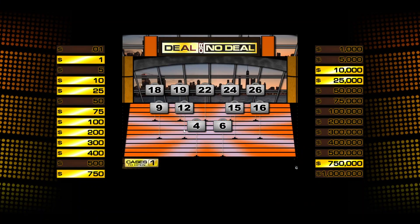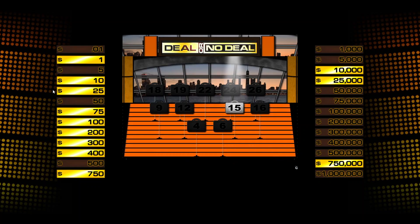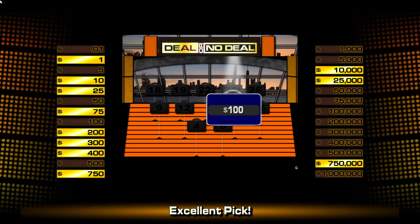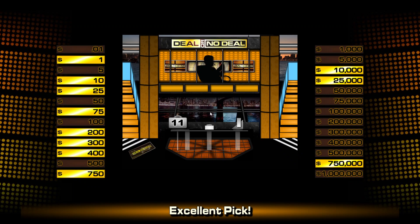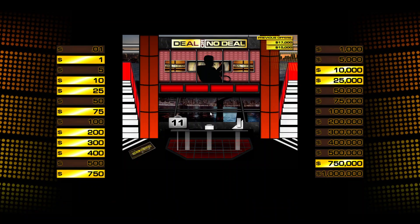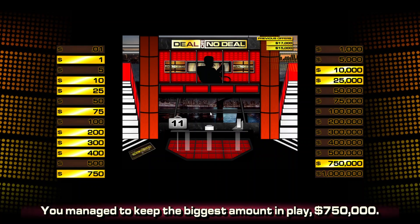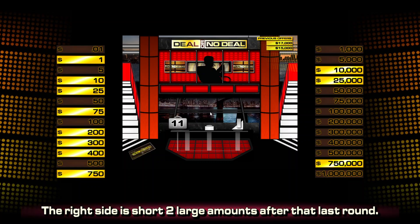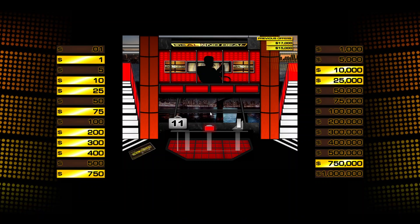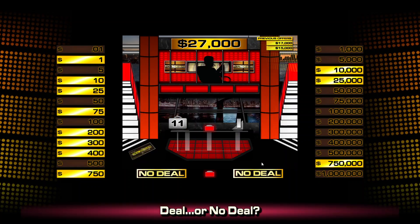Only one huge amount left. Case number 15, open the case. There we go. And here comes a bank offer. I managed to keep the highest amount in play, but I definitely knocked off two more large amounts. The offer is $27,000 — it went up. I can take that or go on and open up three more cases. No deal.